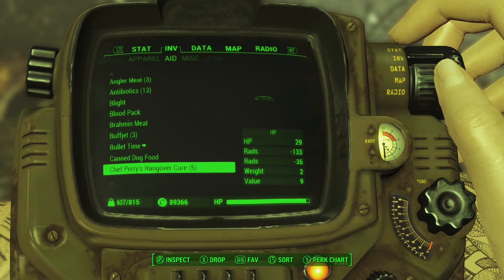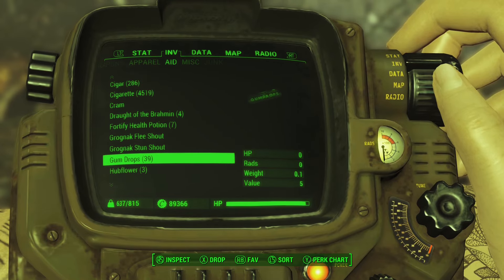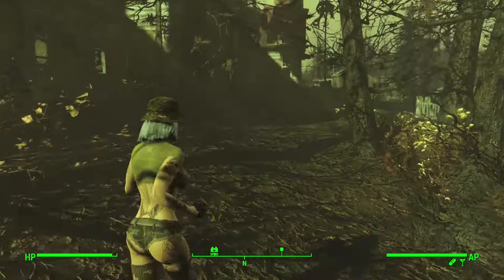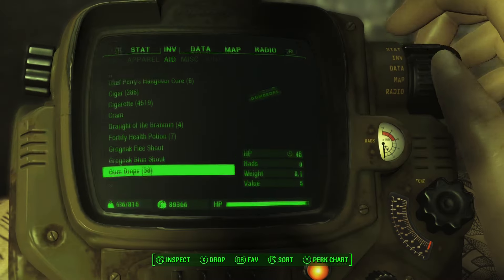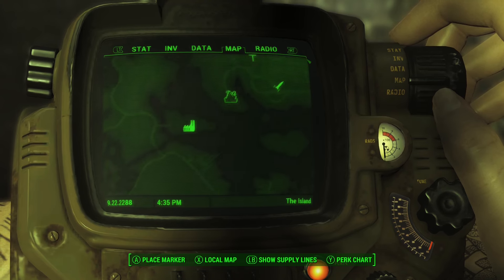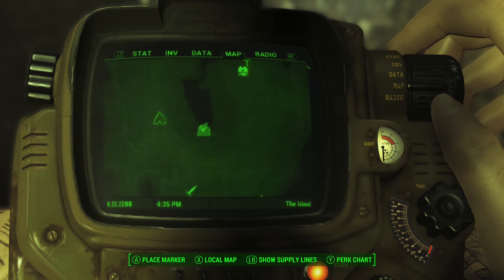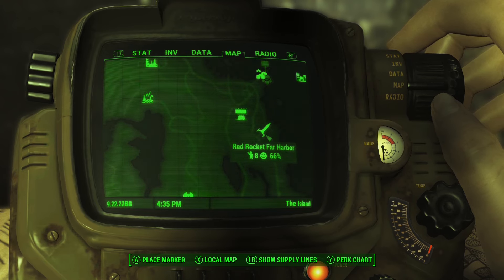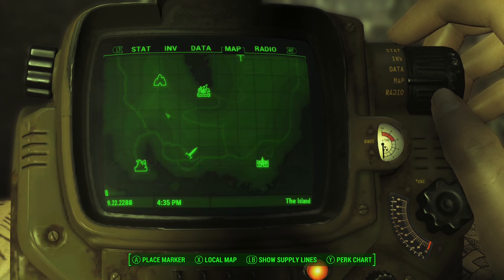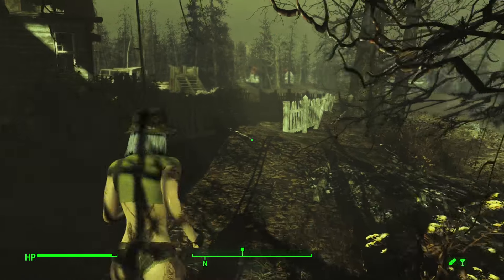Looks like we've got some cooking to do here too. I guess we could have some canned dog food and some gumdrops. That's what they serve you at the five-star restaurants around here anyway. We also discovered that Brook's Head Lighthouse is cleared, and we found another Red Rocket down here. Maybe on the way back to Far Harbor Settlement we'll stop by and see if we can turn another settler into a provisioner, although that's an awfully long provisioner line.